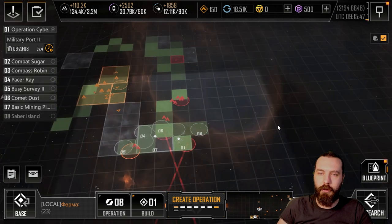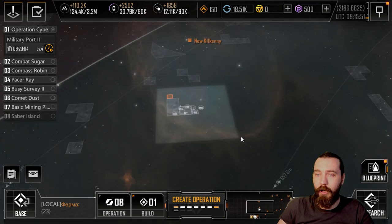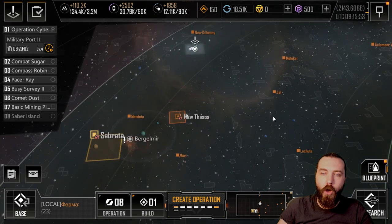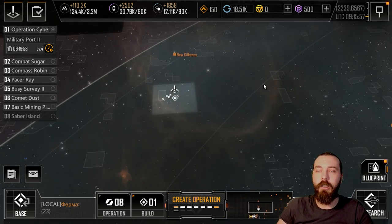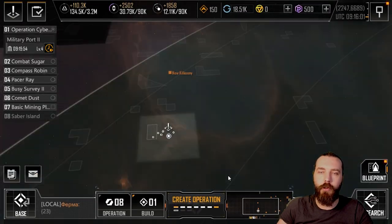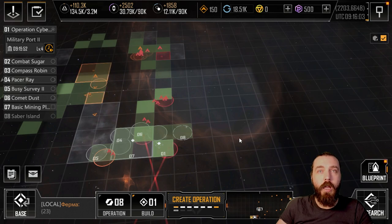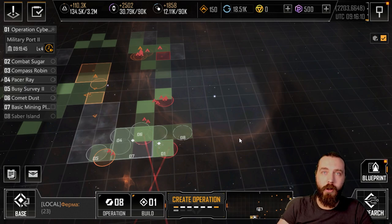There have been no wars on my server currently because occupancy matters much less than before. It still matters if you want Lagrange Conqueror since you need the Lagrange gate and don't know where it'll spawn. I'll update you as we get deeper into the server. Hope you enjoyed this video - catch you guys next time!